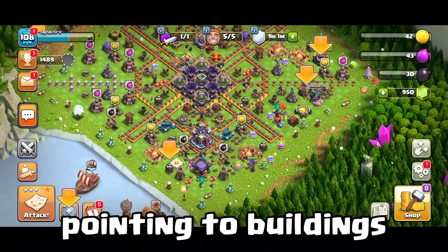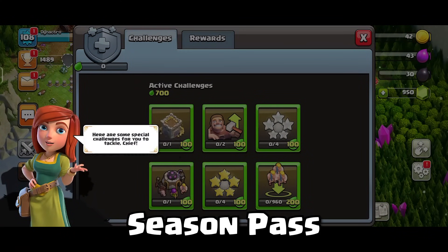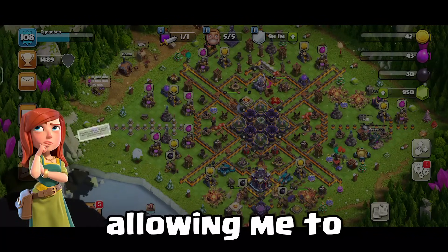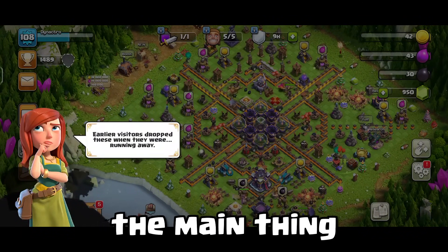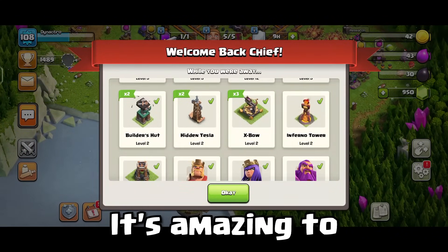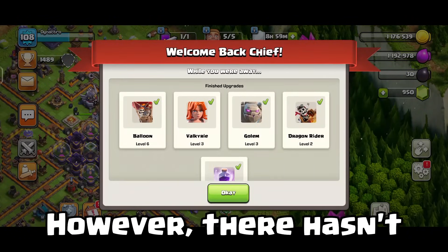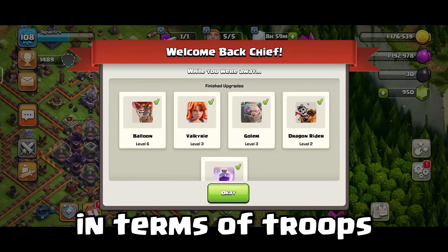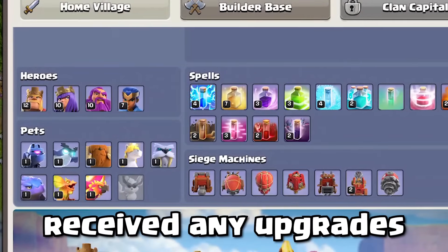Now there are numerous arrows pointing to buildings — let's visit them one by one. First up is the season pass. I have 18 million loot, allowing me to spend resources without farming. Let's check the main thing: what the builders have been working on while we were away. It's amazing to see a lot of progress, particularly with walls and heroes. However, there hasn't been much upgrading in terms of troops, and none of the pets or siege machines received any upgrades.